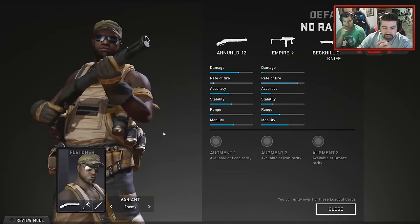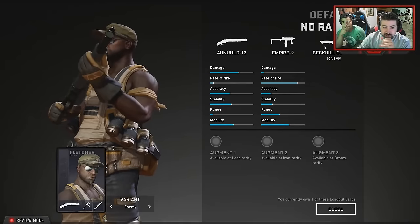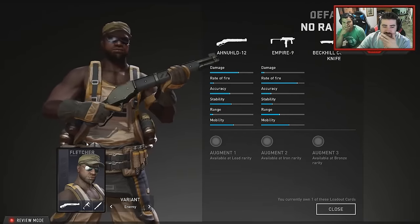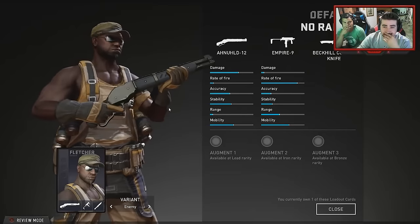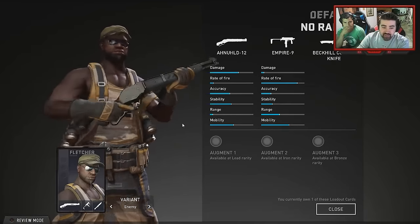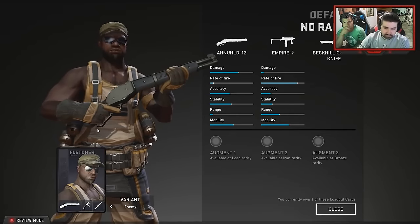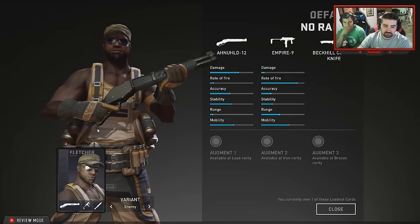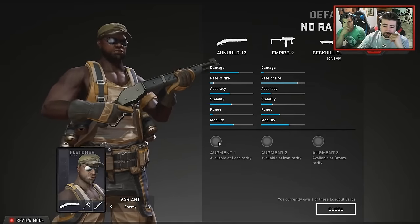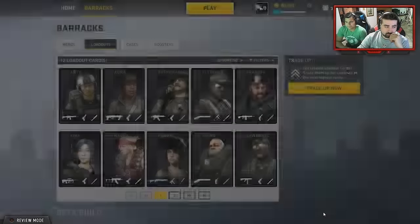The cards come with weapons and they're permanent — you can't swap out their weapons, but different cards will have different weapons. For example, looking at Fletcher, he's got a shotgun, an SMG, and a knife, but there's a Fletcher card with an assault rifle and a pistol. They'll have different scopes and things like that. Trade-up cards is basically combining low-level cards to power up your cards.